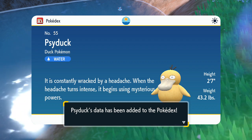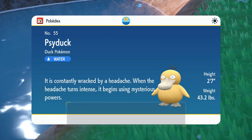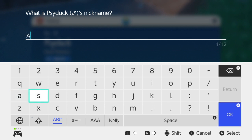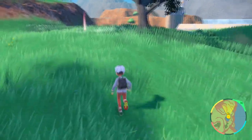Psyduck, the Duck Pokemon — 'is constantly wracked by a headache; when the headache turns intense it begins its mysterious powers.' Let's give it a nickname. We've been going on far longer than we really should — most of that time was spent trying to go after that Scyther. Handy dandy random number generator, go! That name's already been used... yes it has. Okay, that one definitely hasn't been used. For a Psyduck I'm not sure how well this goes, but whatever — Atlas, from BioShock.